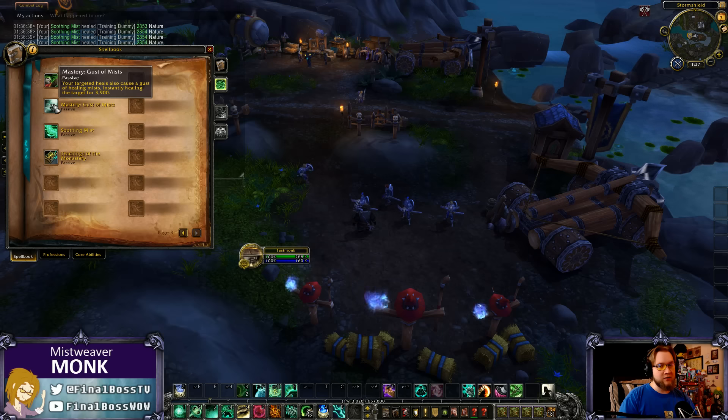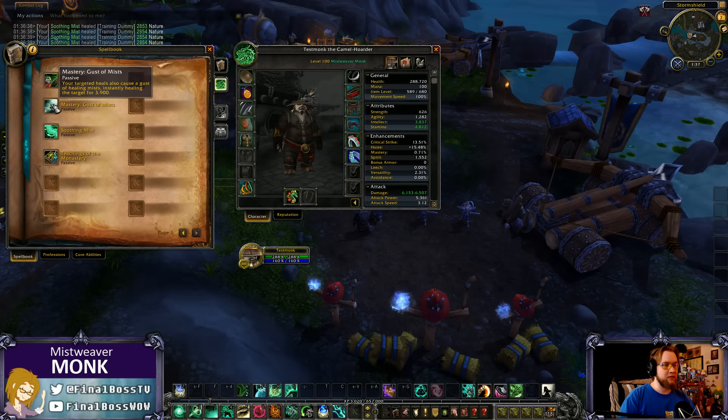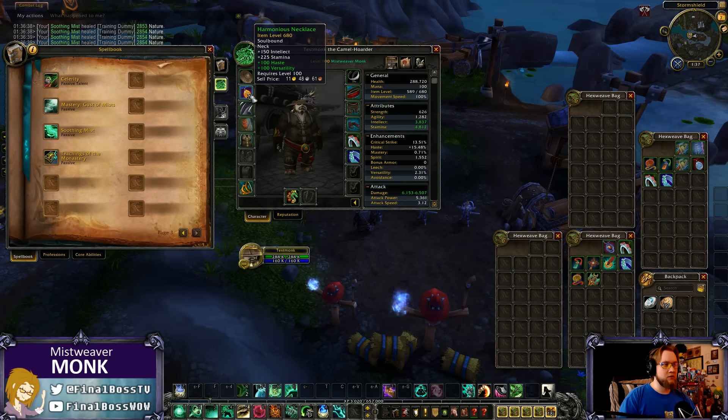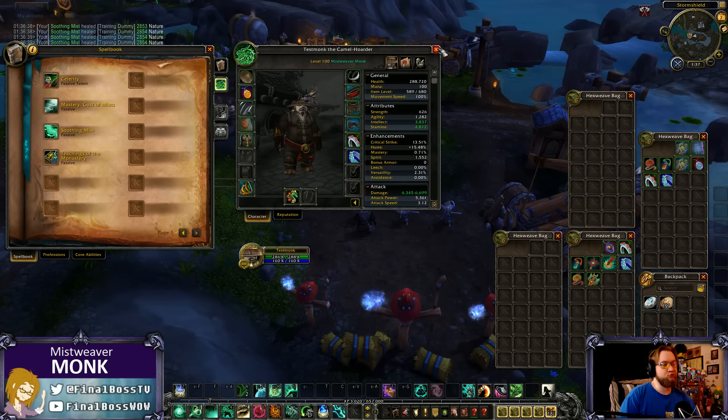Every targeted heal causes a gust of healing mist that instantly heals for an additional amount. By default with no mastery, the mastery effect increases the actual heal that lands — it's a flat boost. With my cloak I'm at 3,900; without it I drop to the base 33,386. Mastery is a pretty good stat; haste is also pretty powerful — those might be your two best stats.